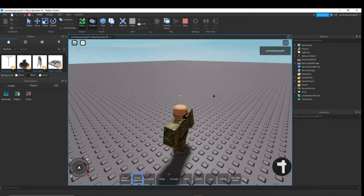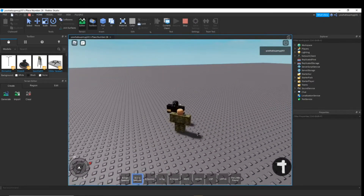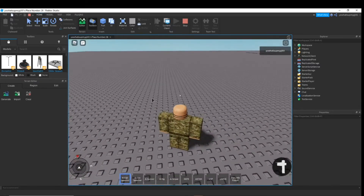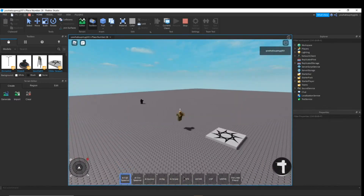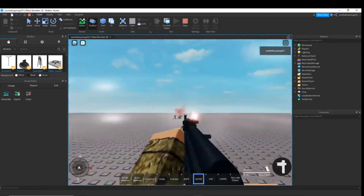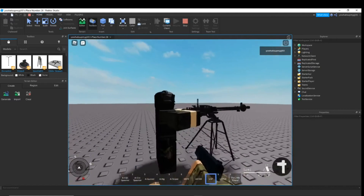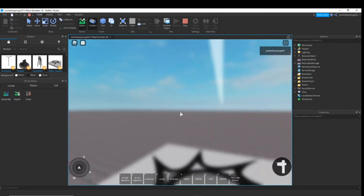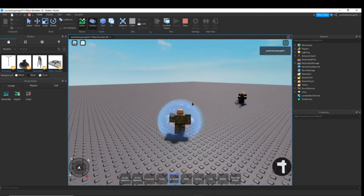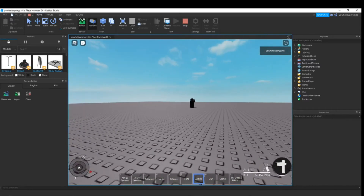Here we have a civvy spawner - this will spawn a civilian, an unarmed civilian, and they will just walk around and you can kill them. Next we have an AI CQC spawner - these guys will have a gun and they will shoot you, or they will kill you. Now we have a jeep - these guys are a turret and they're quite annoying. Next, sniper - they're alright with accuracy, they can miss quite a lot, but they should hit you.